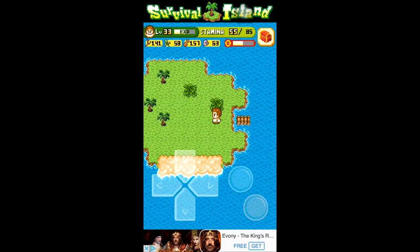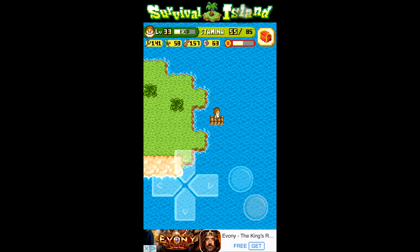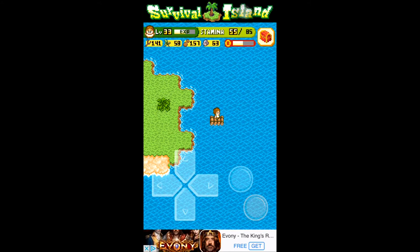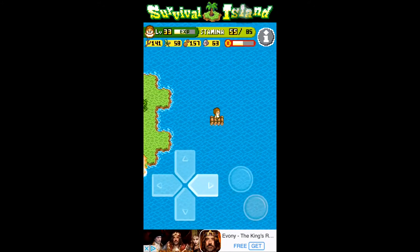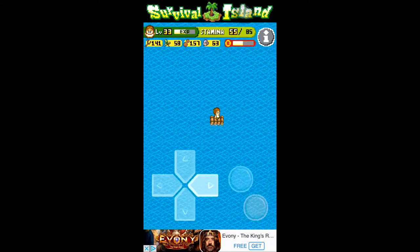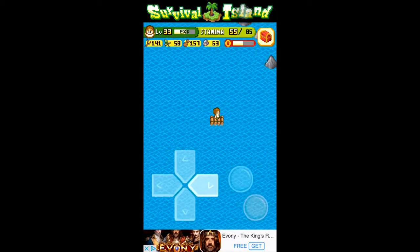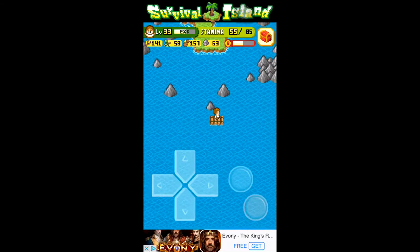So you're gonna go in your raft, and if you don't have a raft yet, I'll have a video on how to make a raft exactly, or I'll have the recipe list for you. So you're gonna go in your raft right here just by walking on, you're gonna go up and to the right repeatedly. Eventually you'll get pushed back by the waves and find this place, but it's in the upper right corner.